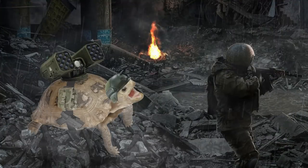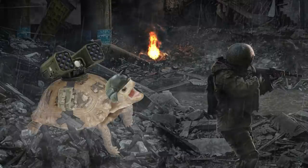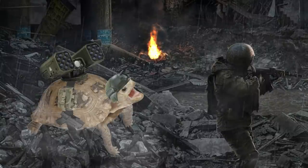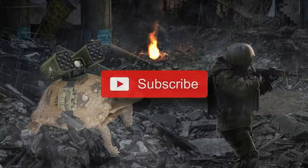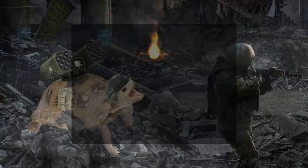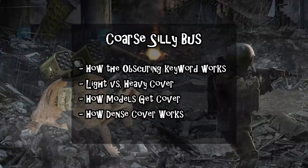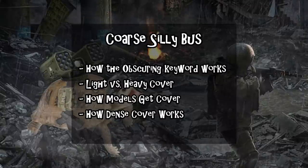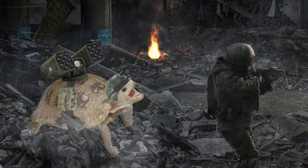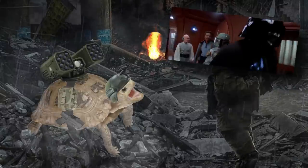Welcome back to Tactical Tortoise, my name is Trevi, and we're going to be talking about some Warhammer 40k rules today — specifically the rules for cover and the obscuring keyword, some terrain rules. If you enjoy this style of rules coverage, go ahead and drop a like on the video and subscribe. In this video I'm going to go over obscuring on terrain features, the three different types of cover that terrain features can have, and how models get the benefits of those types of cover from terrain features.